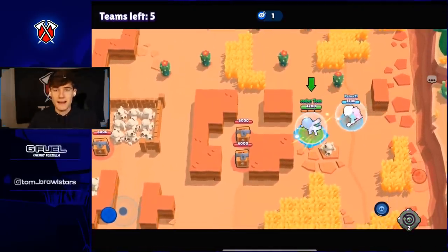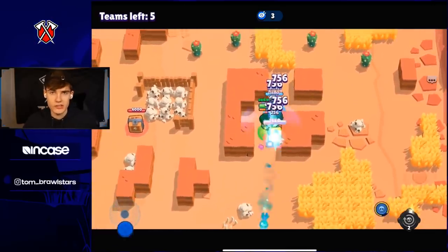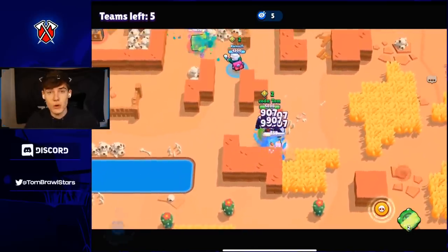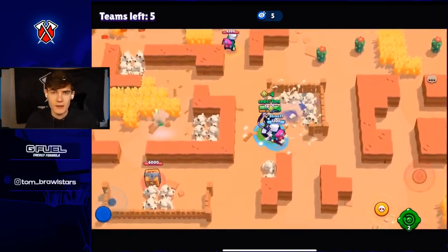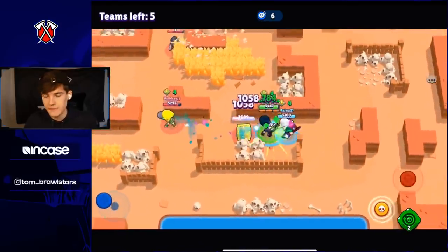Jumping into the first map — this map is very open on the edge and closed off in the middle. Long range brawlers are going to be good on the edges, and short range brawlers and throwers are going to be good in the middle. The best comp I'd recommend is Byron and Edgar. Byron is so good right now; Colt and B got kind of nerfed so they're not as good but still decent options.